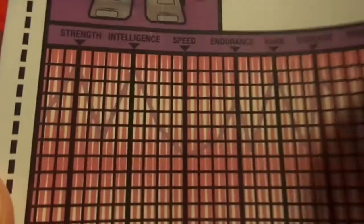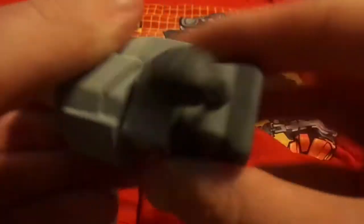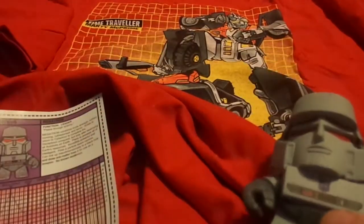It pretty much tells you all the stats — like a graph of everything. It says intelligence, speed, strength, endurance, rank, courage. It gives you a little bio about him — function: leader — and there's a little quote by him. Freaking Megatron! His head turns, his body turns, his hands turn. It's pretty cool, actually kind of fun to mess around with.